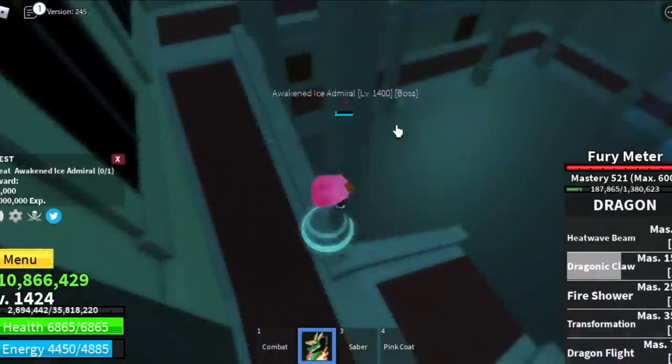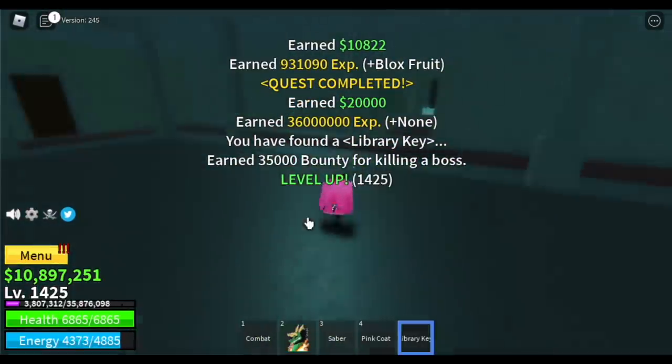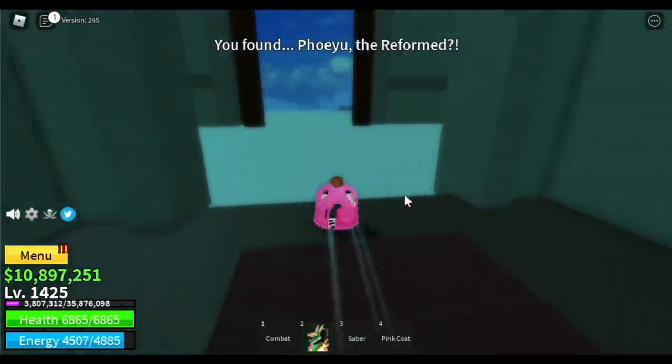Goal is level 1425. Oh, we got the library key — you can use it to open a door here and get the Death Step. But that's for another video if you want.